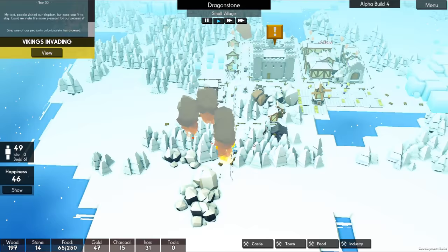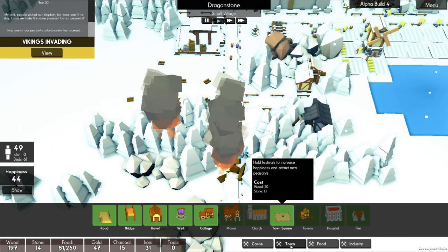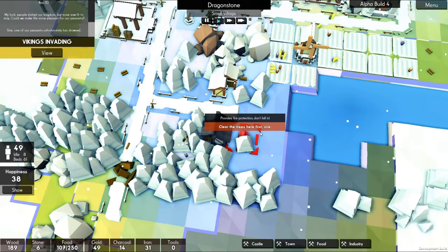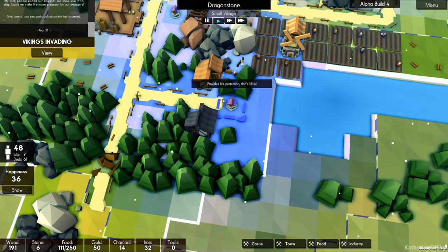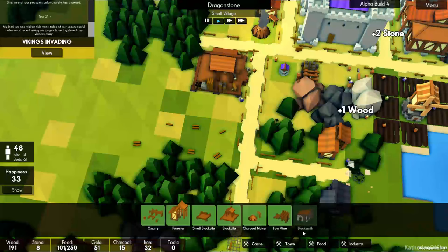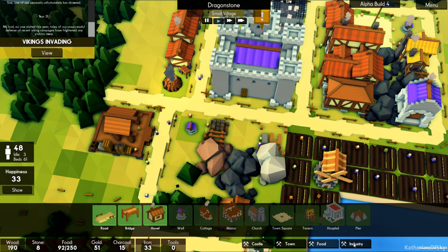We're gonna — whoa, okay, this is very bad down here. This is not good. We need another well. Town — yes, well. We need a well. I could put it here. Refresh our road. Get the blacksmith going, which we don't have enough stone for. I need another stone quarry — that's what I need. Because we need more stone for walls, and we're gonna need a lot of it. There's another stone quarry.